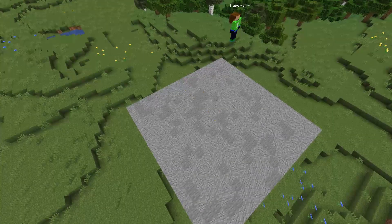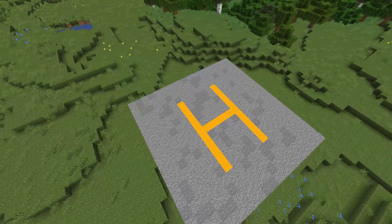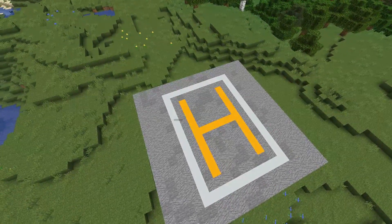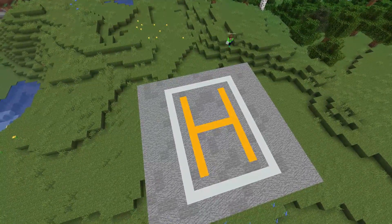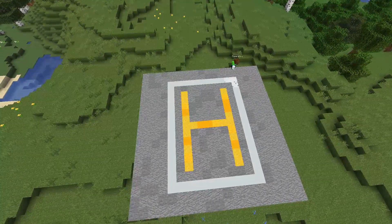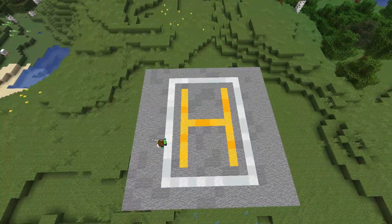Then you'll need to add a big H using a mixture of yellow blocks. These can include yellow concrete, yellow concrete powder, and yellow wool. Make sure to build this H in the center, then surround this yellow H in a mixture of white wool, white concrete, and white concrete powder, just like you can see on screen now.